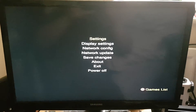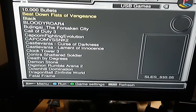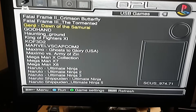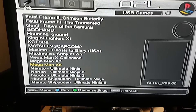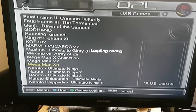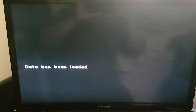Now let's run the same game which we ran on the old Open PS2 Loader and check whether it is running or not on the latest one. Let's click on Megaman X8. Well, you can see over here — it is working now.